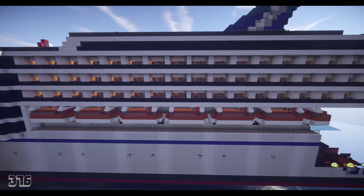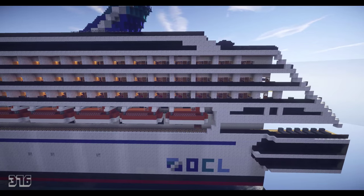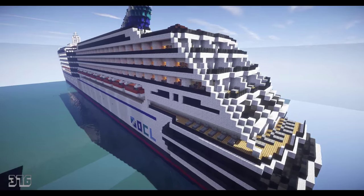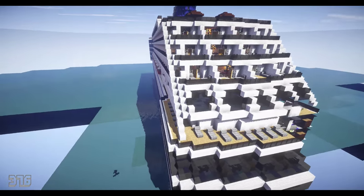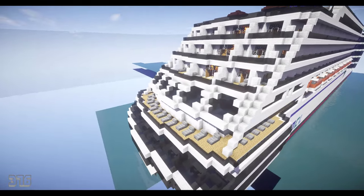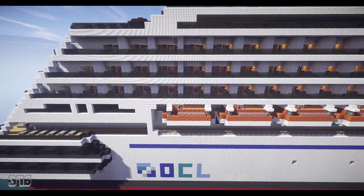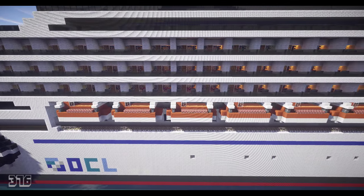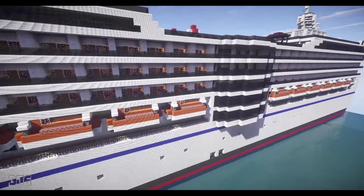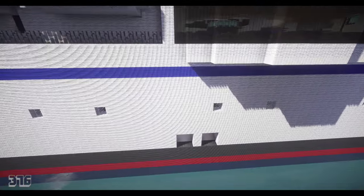This is a smaller ship that I've made — it wasn't really meant to be very big. It's more like an Alaskan cruiser, nothing super big. Honestly, smaller ships have more personality than bigger ships sometimes. It's just a cozier feeling and they have their own kind of taste. That is the outside of the ship.